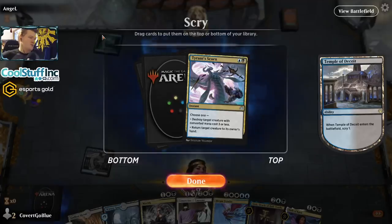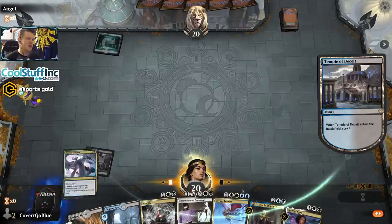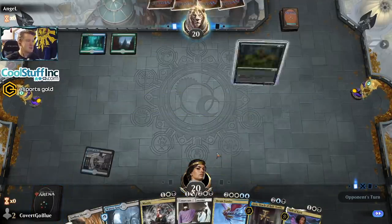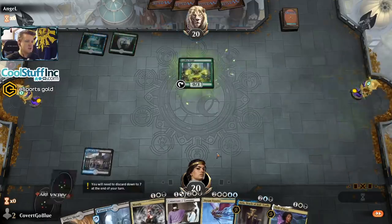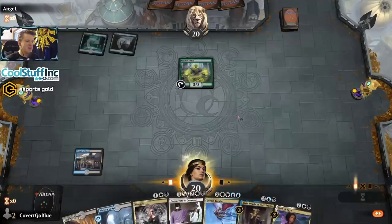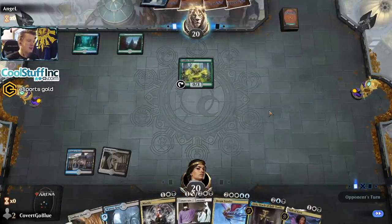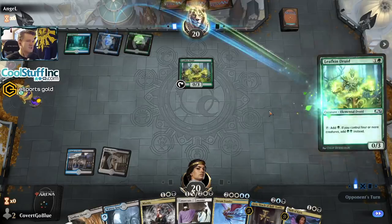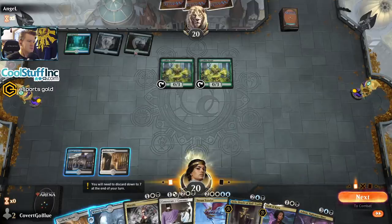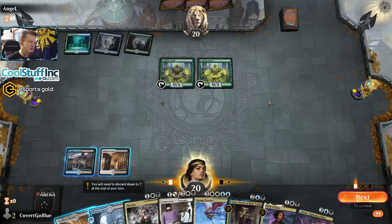The opponent didn't play a turn-one creature — after drawing the Oath of Kaya I have another removal spell anyway. Our opponent might be some kind of Sultai flashy thing, or Leafkin Druid. Being on the draw really hurts here because we have to play a tap land instead of removing this thing with Oath of Kaya, and I have a feeling that's going to result in some difficulty. Double Druid — they're setting up to play Nissa next turn, which I don't have a good answer for. I'm too far behind already.